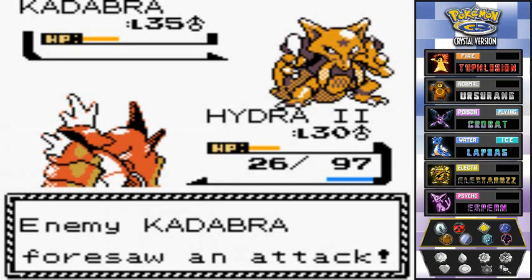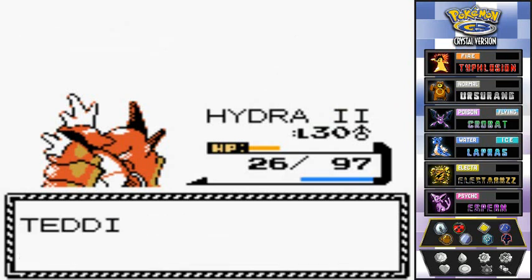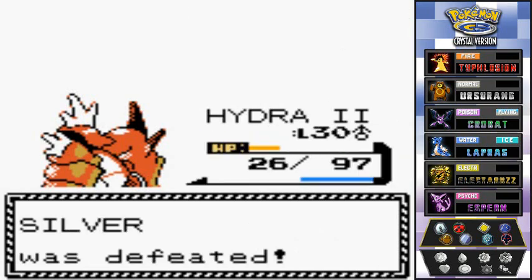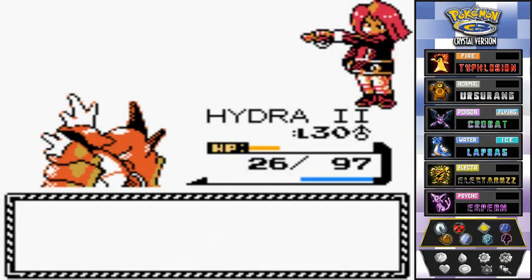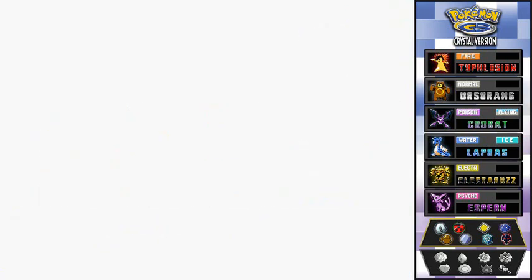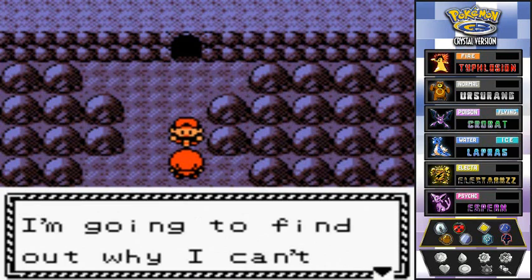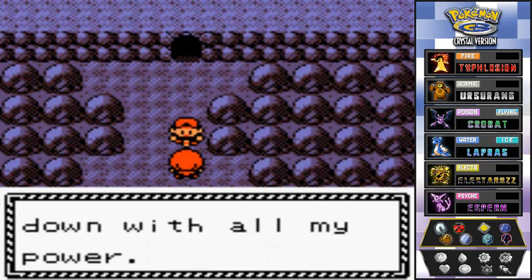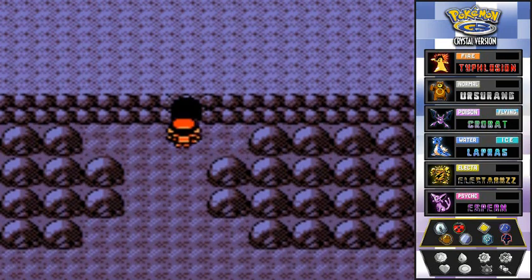I go with Thrash and Silver's Kadabra uses Future Sight again — there we go, bye-bye Kadabra! Hydra Number Two is kicking butt. After the battle, Silver says: 'I couldn't win... I gave it everything I had. What you possess is what I lack — I'm beginning to understand what that Dragon Master said to me.' It's about damn time! He says he hasn't given up on becoming the greatest trainer and will challenge me again when he's stronger.